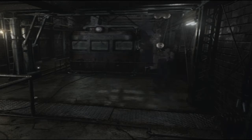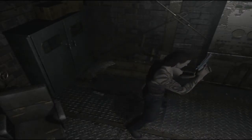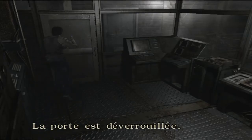On voit un énorme cratère dans le sol. On utilise le grappin, on monte, et on va atterrir comme par magie dans la salle de contrôle. On va ouvrir la porte depuis l'intérieur. Ce qui est marrant c'est que comme pour la grille avant l'ascenseur du laboratoire, une fois la porte ouverte on n'a plus besoin de se retaper les animations — on peut passer directement.